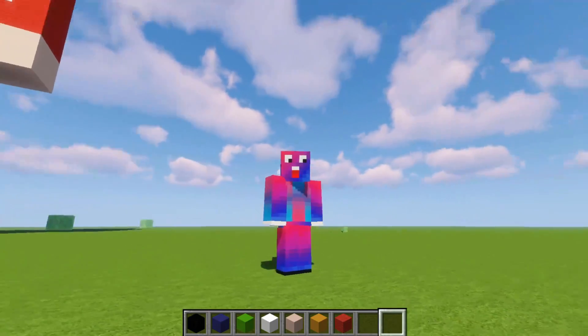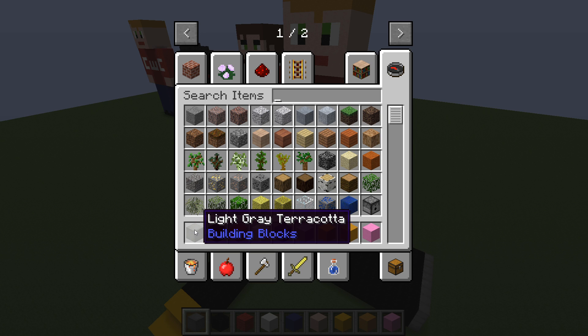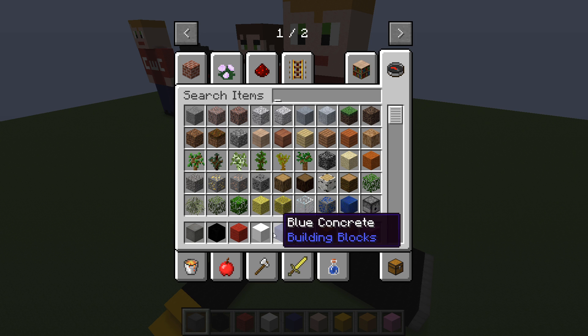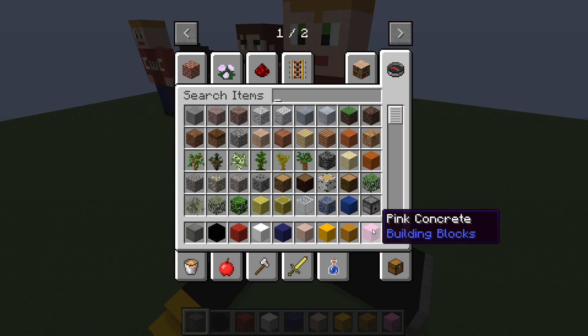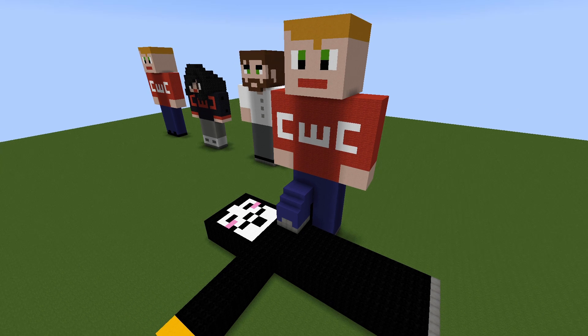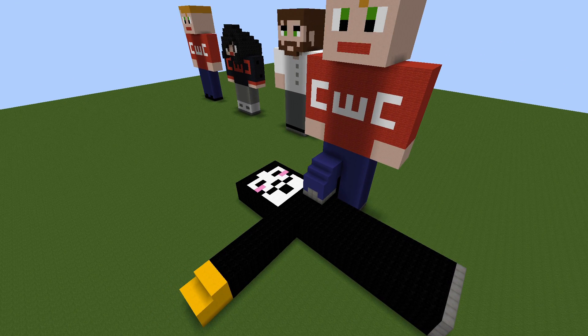So let's have a look at what blocks we're going to need. We'll need some light grey terracotta, black concrete, red wool, white concrete, blue concrete, white terracotta, yellow concrete, yellow terracotta, and some pink concrete. We'll also need some lime concrete later on for his eyes, but we'll get to that a bit later.